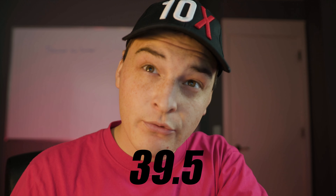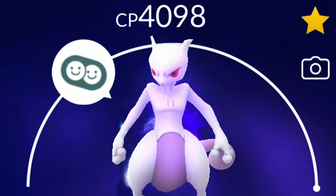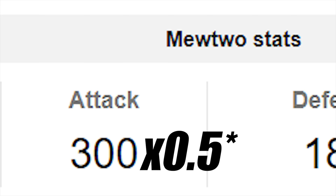The last thing to understand is the level of a Pokemon. A Pokemon can be level 1 all the way to level 40 — it used to go to level 39.5, but that was a glitch Niantic fixed. Think of level as how much potential power of a Pokemon has been unlocked. A Mewtwo at level 1 won't have much potential unlocked, but a maxed level 40 Mewtwo will have all its potential unlocked. For example, at level 20, roughly 50% of the total power is unlocked, so the attack would be about 150.